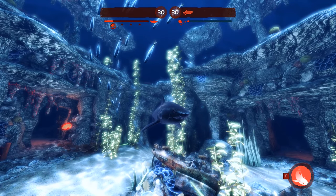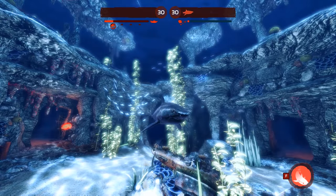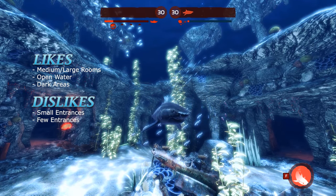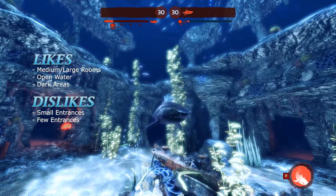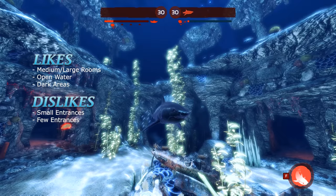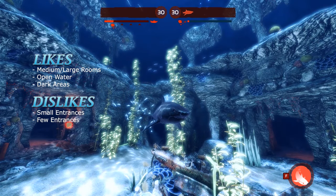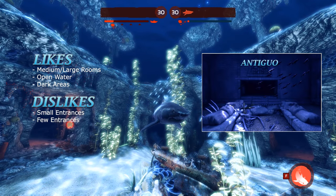Let's talk about the maps. The tiger is a very balanced shark, and with Adaptive Hide you have a shark that can handle any map. The tiger will favor open water and medium to large sized rooms thanks to its size and speed. Keep an eye out for areas with very small or limited entrances, as those add difficulty when executing hit-and-runs. The darker the area the better, as it helps obscure you when your cloak is active, making you very hard to see. You should be fine playing the tiger on these maps: Fractured, Cove, Antiguo, and Crude.